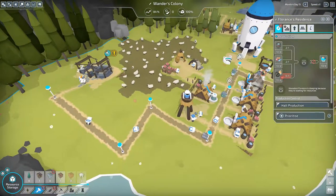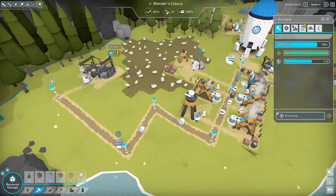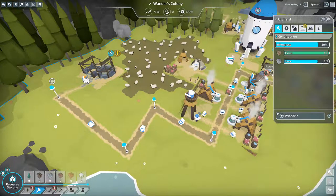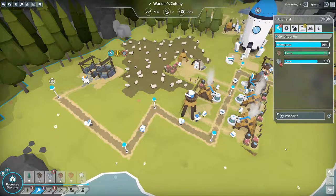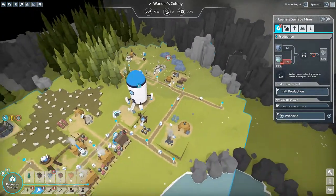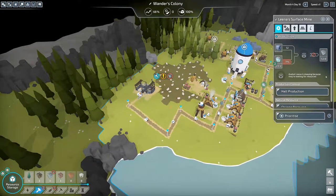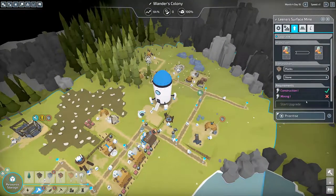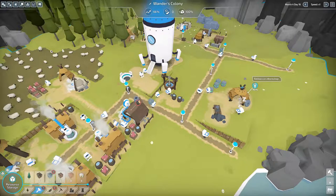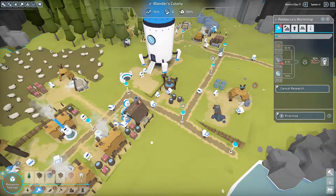We're still waiting on the orchard. Here comes some stone — we still need two more. We found some more — there's a stone deposit over here. Can we upgrade this mine? No, we have to research Mining One first. The workshop is at 90% for construction speed and also waiting for stone.